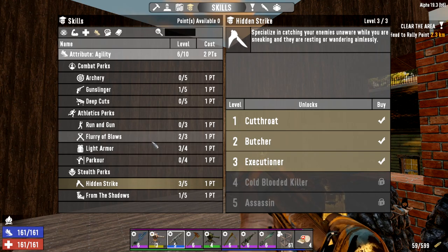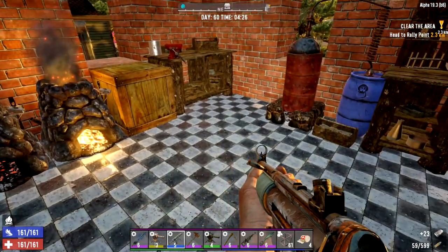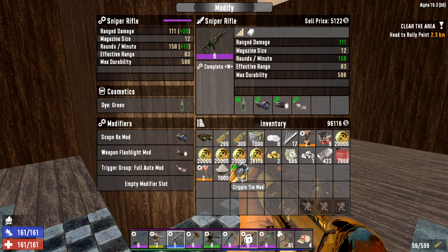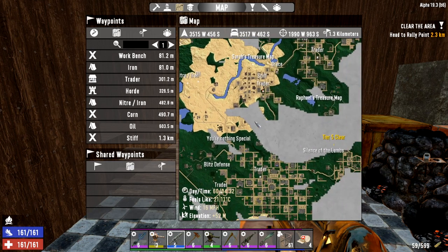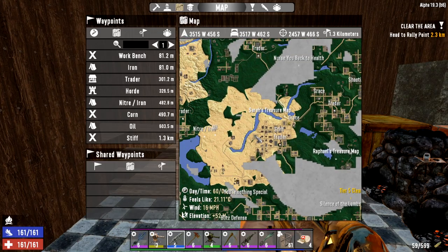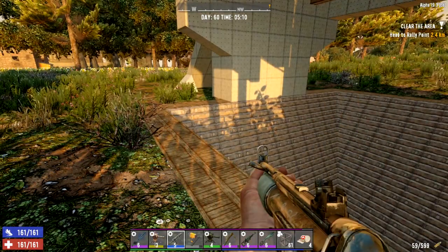The next thing for us is to max out our light armor and start looking at our hidden strike. I did a load of mining overnight which is already burning down in here, and we've got a load of steel as well. Today we are going to go over to the horde base to make sure we're all sorted for the blood moon horde in a couple of days. We've got a tier five quest to do as well, which is miles away. We might go do Sarah's treasure map and get some oil shell, but first let's get to the horde base.